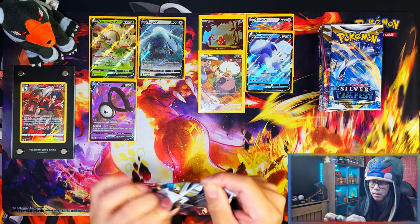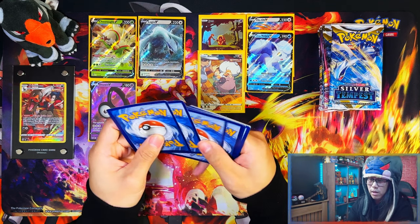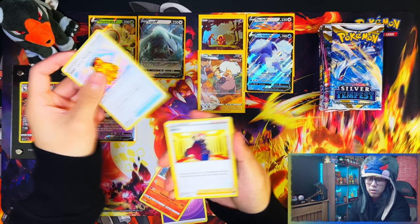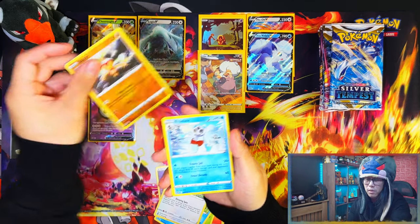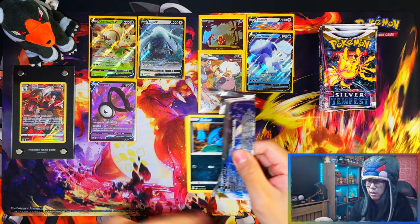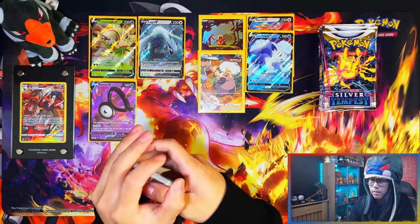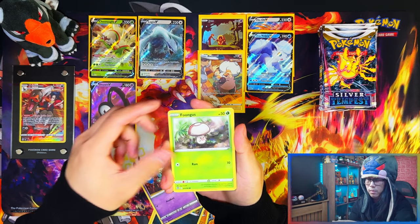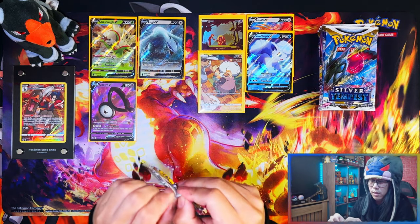We've got about nine packs left and I'm only getting V's. Hit-ratio wise, not too bad actually — wait, only four hits from the three-pack blisters: two Trainer Galleries and two V's. My luck just isn't there. We've got Sunflora — so we started off decent but now it's just going downhill.